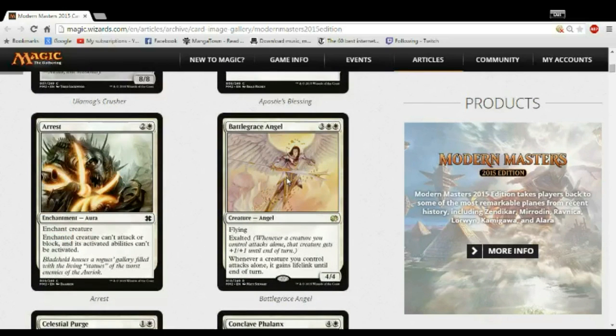Battlegrace Angel in this format is basically Baneslayer Angel, and if you don't know that card, look it up — Baneslayer Angel is the definition of an angel in Magic. It hits the board and changes games. Five mana, 5/5 flying lifelink is insane. They can't race you — it's impossible for them to race you. They need to kill it, and even if they do, you get one combat step to swing and get the exalted and lifelink trigger. If you play this when tapped out and swing right away, they're going to die, and you're going to win that game.